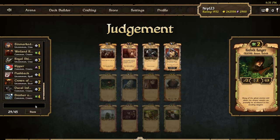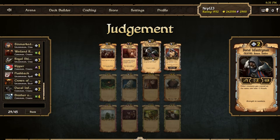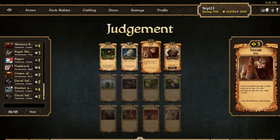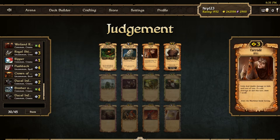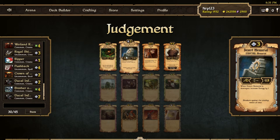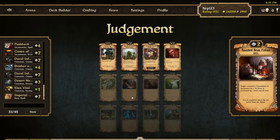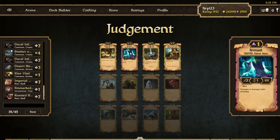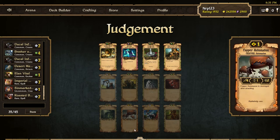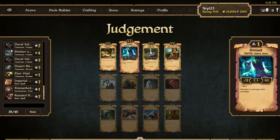I only have nine creatures in order right now — I have to get some more. I'll take the Ducal Infantryman. There's an Imperial Resources — I'll take the Desert Moral here. Who knows, I can have an energy splash now. Alan Vital, Imperial Resources — oh, Roasted Bean Potion is amazing! Sinmark Zealot, Roasted Bean Potion — okay okay okay.